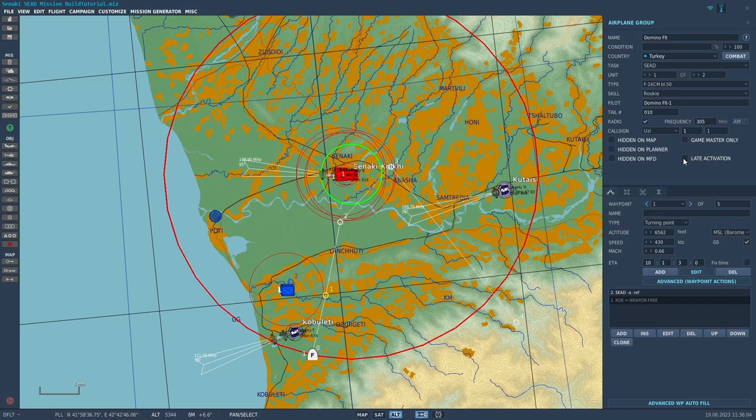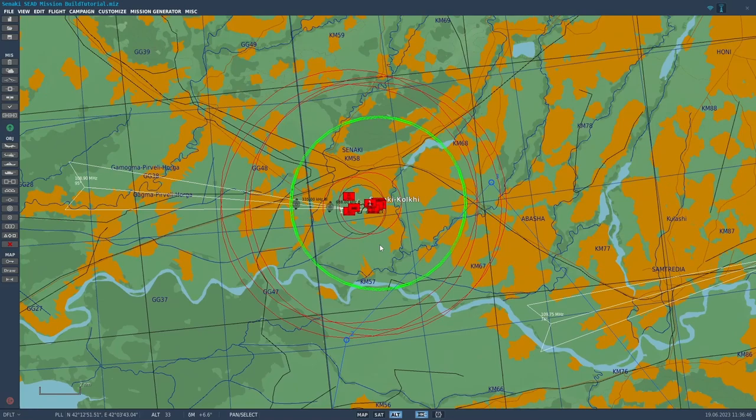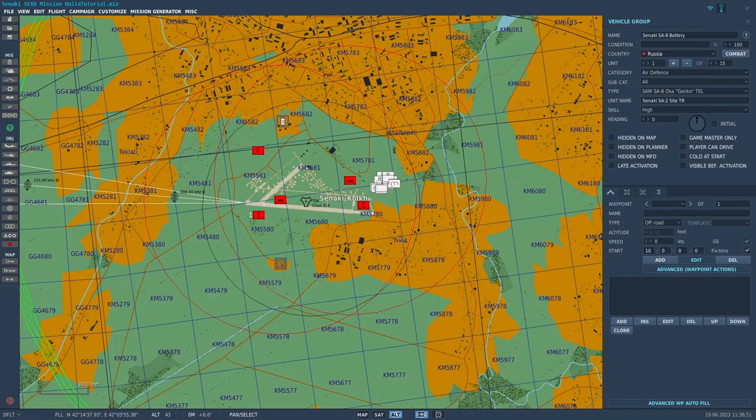I'm going to make these F-16s late activation, because we're going to use triggers in the next video to activate them when we want. If you don't do late activation, the F-16s would come immediately when you start the mission and basically go in and take out all the targets. The way I envision flying the mission, we'll fly it solo until we get in trouble, then call the F-16s in. I'll also make our targets late activation — selecting each group and setting late activation for them as well.